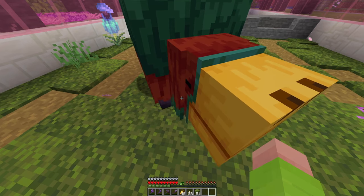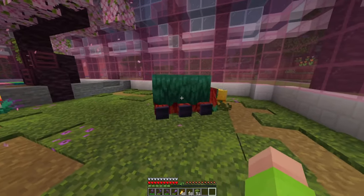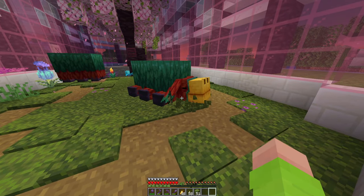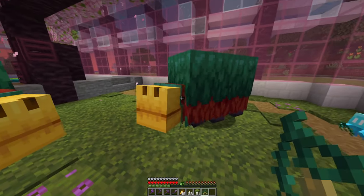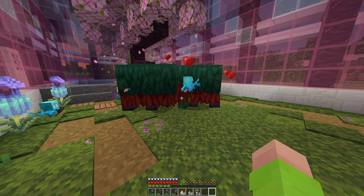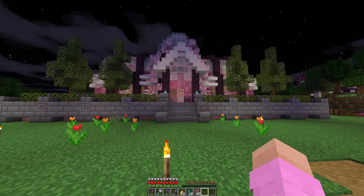You going to come sniff me? Hello bud. He's doing some sniffing. Torchflower seed — perfect. So this lets me breed these guys, right? I can't remember if they plant an egg or if they just drop an egg. Okay, they drop an egg.